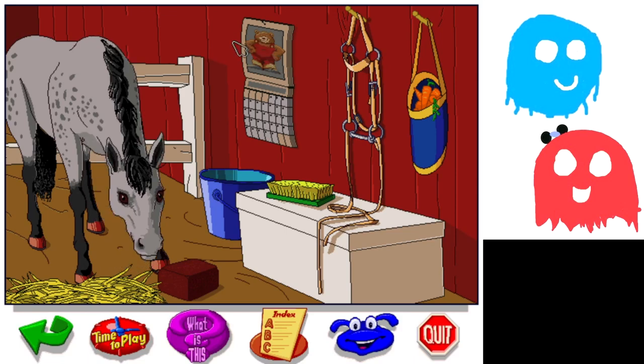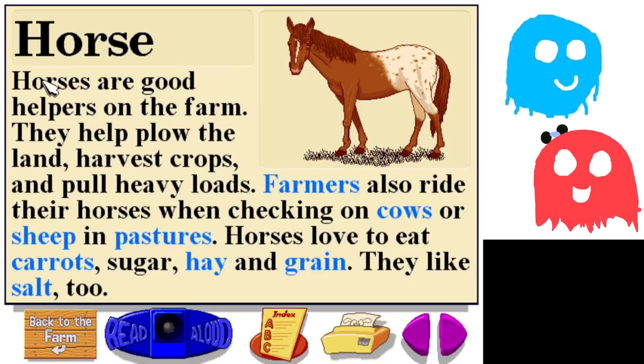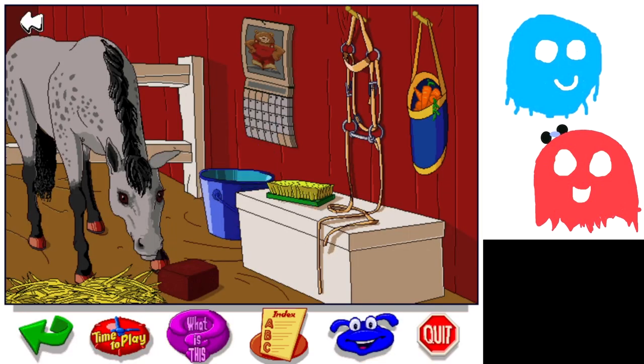Hey, horse. Fatty bear! Fatty bear has to make a reference in pretty much every Humongous Entertainment game. It's Robbie Radar! He's cool. Putt-putt! The cat from Putt-Putt Goes to the Moon. Freddy Fish and Boofer. Fatty bear! Can I get a calendar like that in real life? I bet you could make one - I want the Fatty Bear calendar. Did the harness just neigh like a horse? Yes, it did. It's a horse - it's a cow! Horses are good helpers on the farm; they love to eat carrots. Fact check: true.